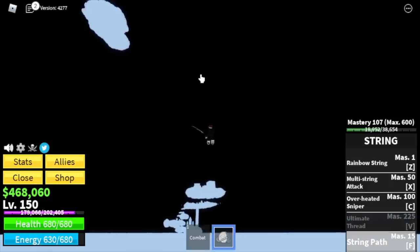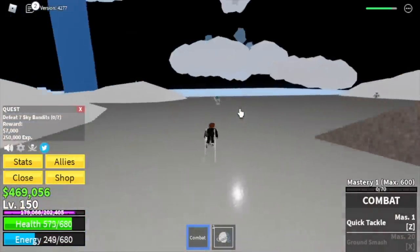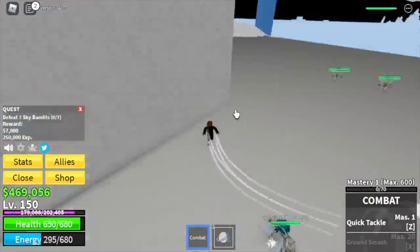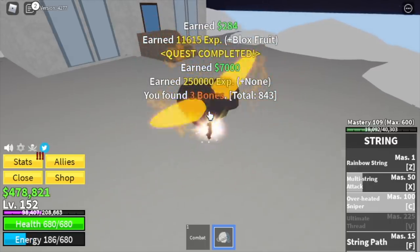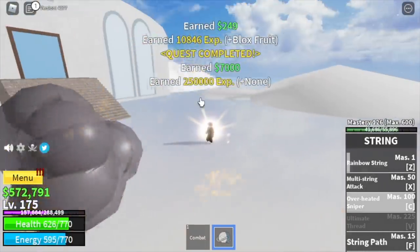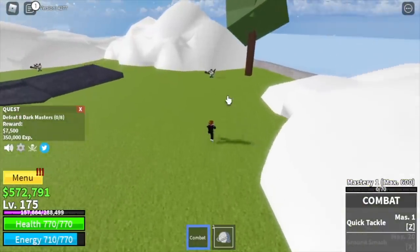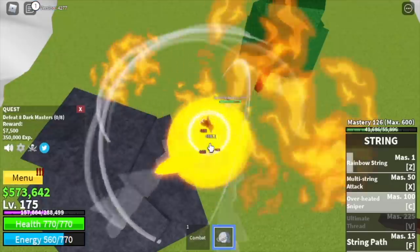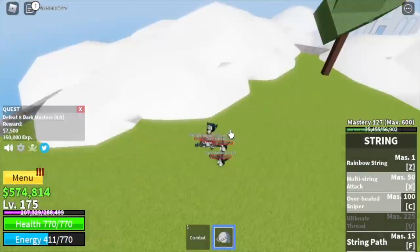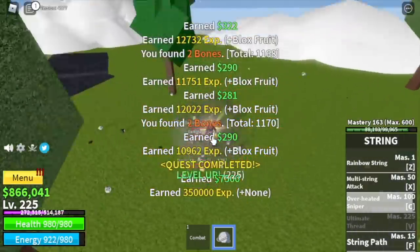Next island is the Skylands. We're gonna start with the sky bandits located in the castle — you need to defeat seven, or four if there are only four available. Defeat them and do it twice to finish one quest. The goal is to reach level 175. After that, proceed to the dark masters — defeat eight, lure four at a time. Goal: level 225. Stat check: 178 melee defense, 319 blocks fruit.